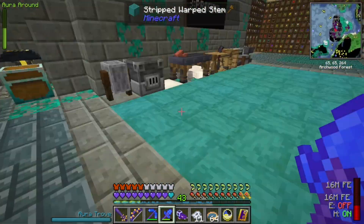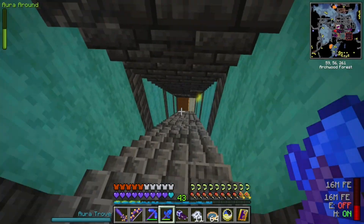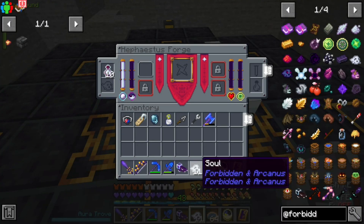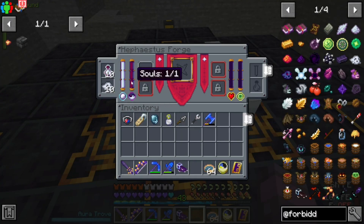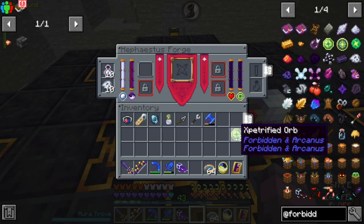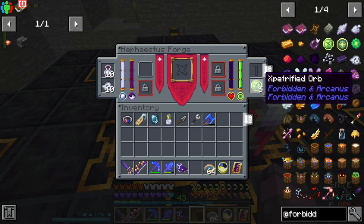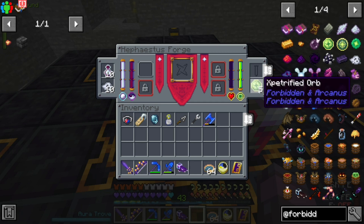We got five souls out of the possible. Five's good — they're going right into the forge. One of one souls, unlocked at... So what do we do with... there's more. We're gonna need to put experience in here too I think. One form of it is these ex-petrified orbs. We could also put bottles of enchanting in there, and there's a way we can cause these things to be produced.